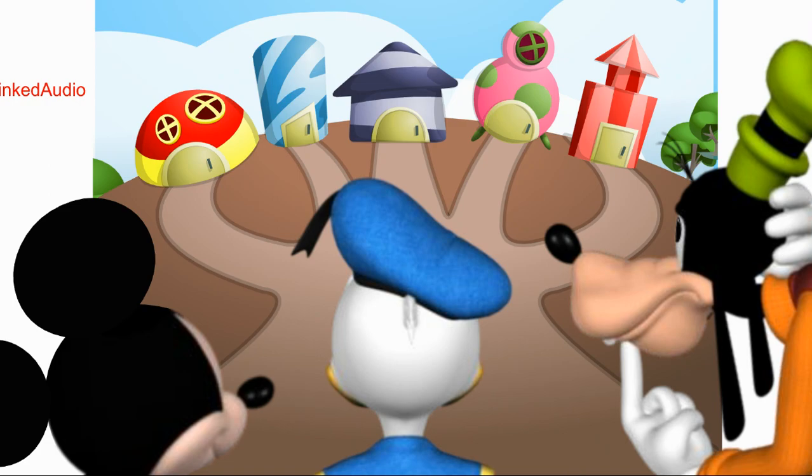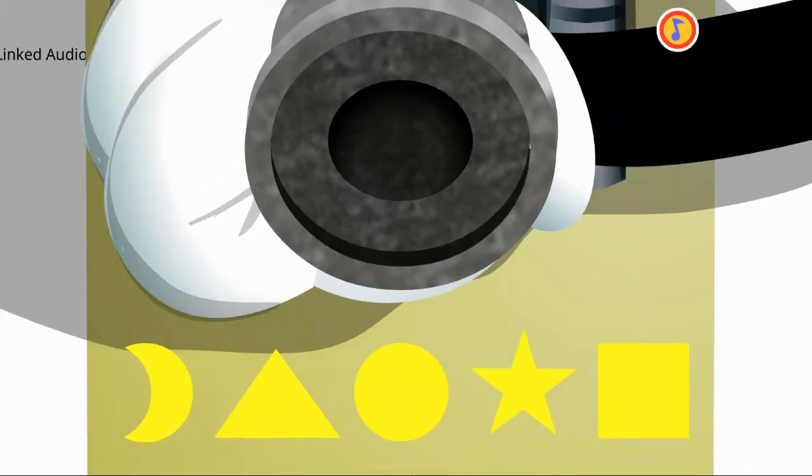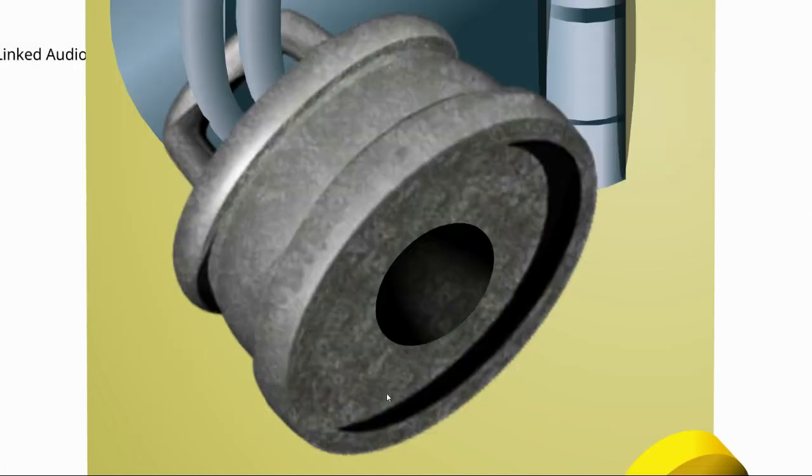Yes! Boo Boo Chicken was inside that house. I had a mousketool handy to open the lock — a set of golden keys. But which key was the right one? Can you help me find which key shape will fit into that lock? Circle shape, star shape, square shape, triangle shape, moon shape, circle shape.